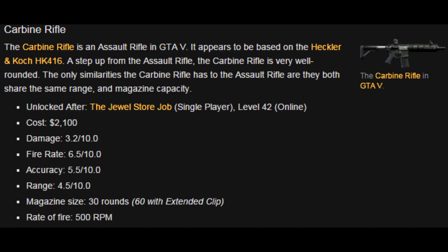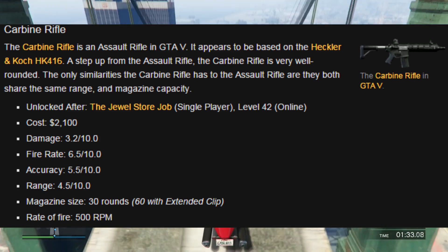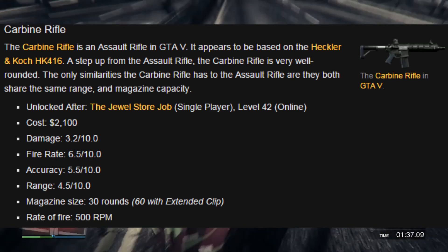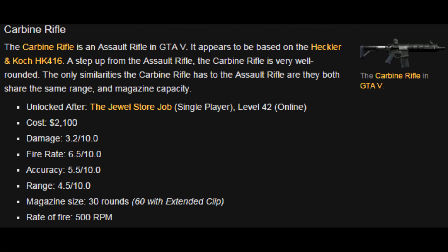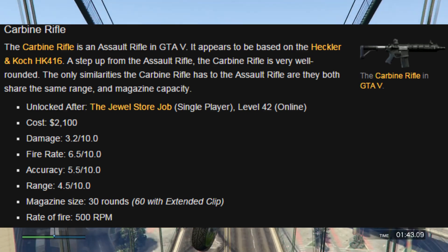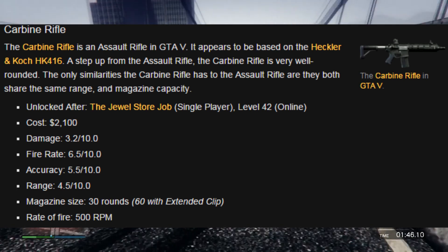The cost is $2,100. Damage, 3.2 out of 10. Fire rate, 6.5 out of 10. Accuracy, 5.5 out of 10. Range, 4.5 out of 10. Magazine size is 30 rounds and 60 with an extended clip. And the rate of fire is 500 RPM.